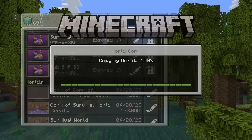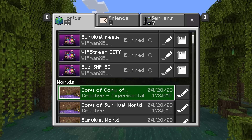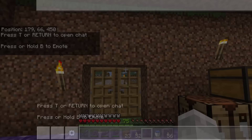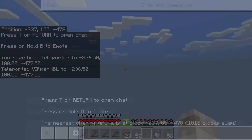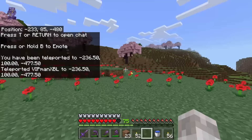Then load up the most recent version of your world — either the experimental one or just a normal world if you're watching after Minecraft 1.20 — the one you just enabled cheats on. Once you are in the world, type the following command: /locate biome cherry_grove. This will come up in chat and tell you where your nearest cherry grove biome is. Write the coordinates for the cherry grove biome into your chat and then write /tp in front of it with a space.